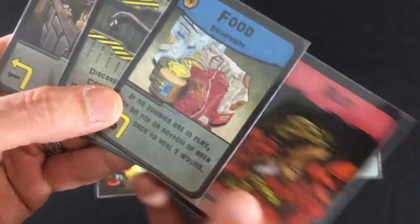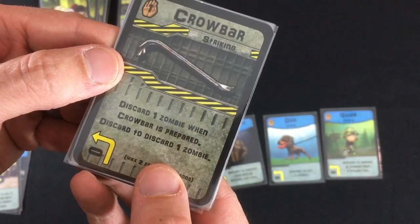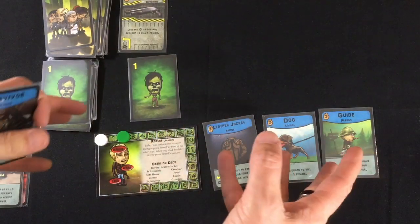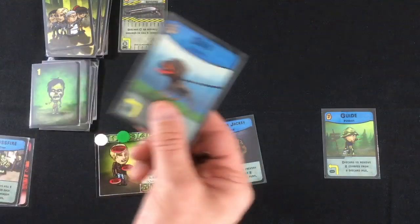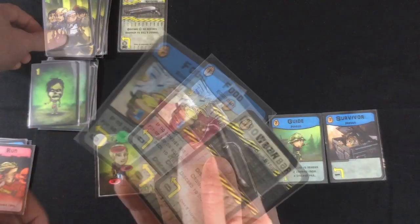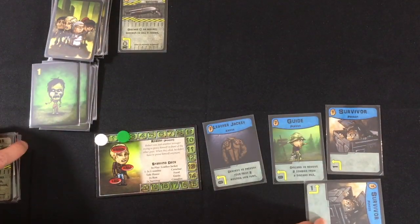No zombies going into turn two. This time I do get a zombie — it goes into my zombie area immediately. I have a run card, food, and the crowbar: discard one zombie when you prepare it, then discard it to discard another zombie. That combos well with the guide who kills two zombies from my discard pile. I also got another survivor. I'll discard my dog to kill this zombie and play the survivor prepared for next turn.